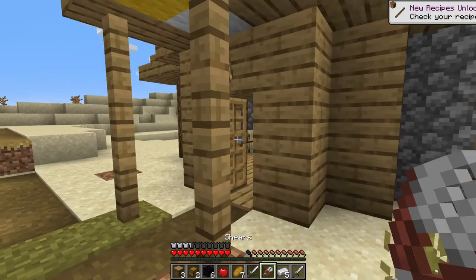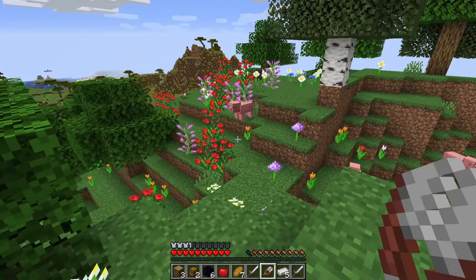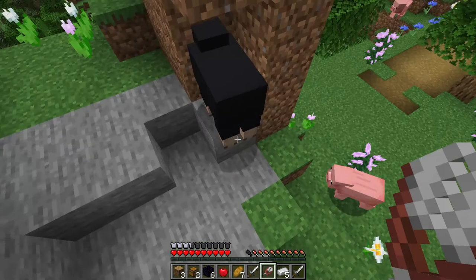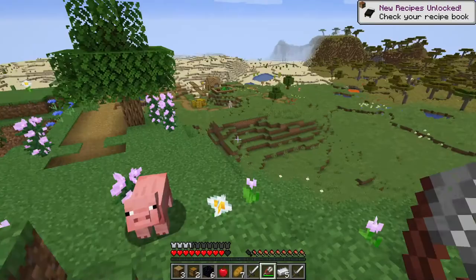Don't throw the shears on the ground. All right, let's go find some sheep. I just saw sheep up here — where did they go? Okay, here are the sheep. Black will work. Ouch. Two — we need one more.